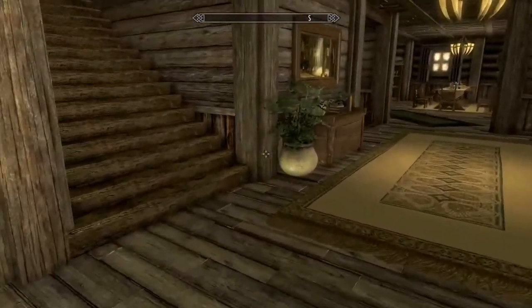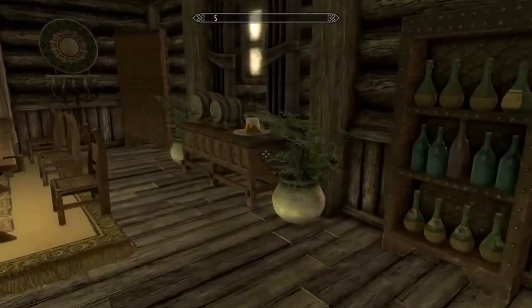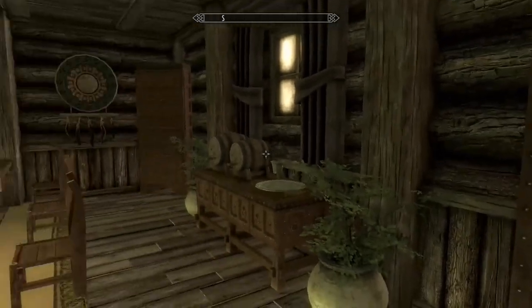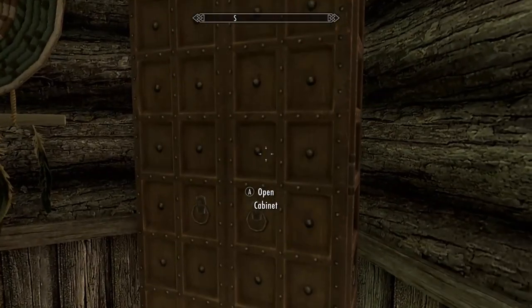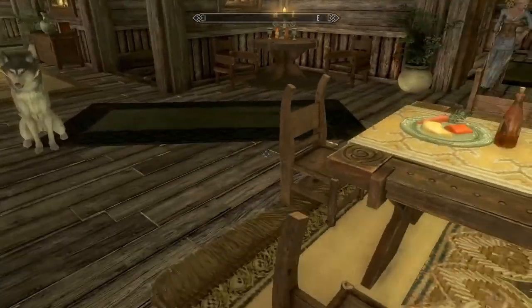Bedroom. The dining room — sweet roll, and the wine over here. You can take the wine as well. Cabinet. You can do goblets. Oh look at that — nice! Did you notice the wines you can take? Argonian, Alto, Firebend, Surly Brothers. I don't know if they respawn but you can take them.